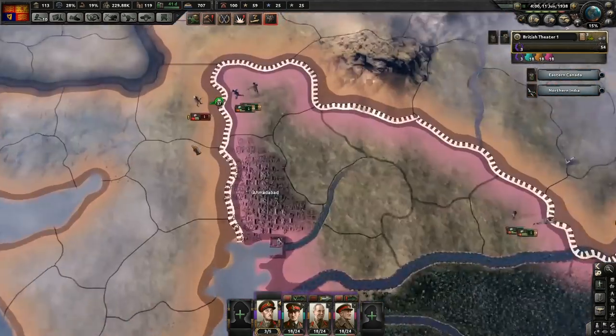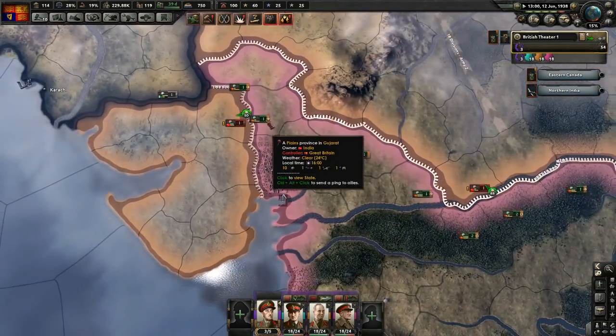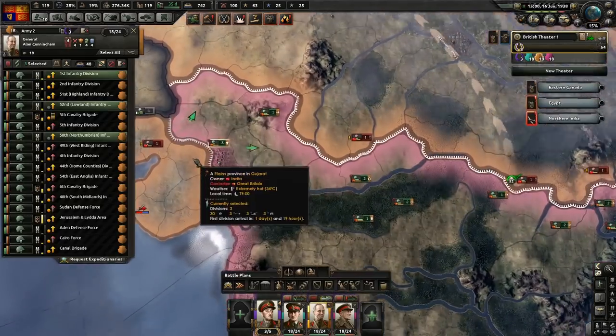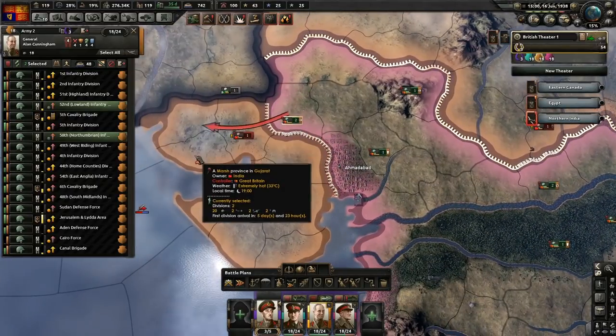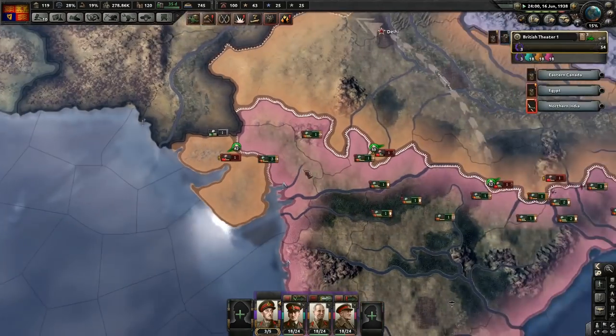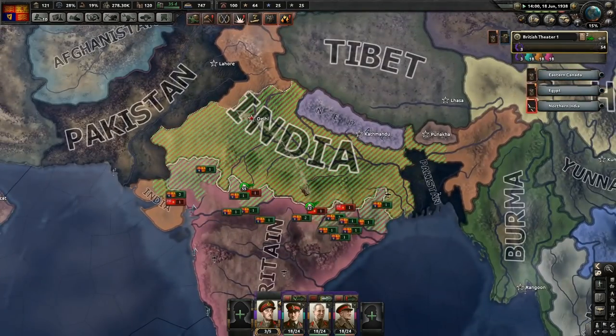They've only got two military factories as well. Ouch, and that division's dead. India will not be getting their freedom now because we'll want them to become part of the Imperial Federation if we can even get to that during this playthrough, if things go wrong with getting the other Dominions back.